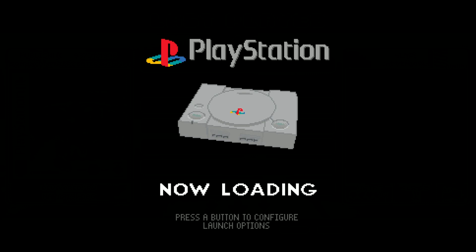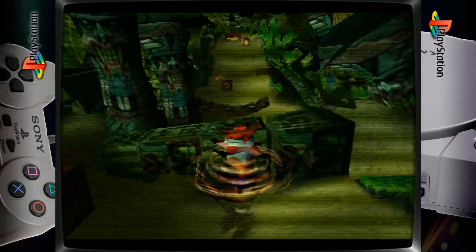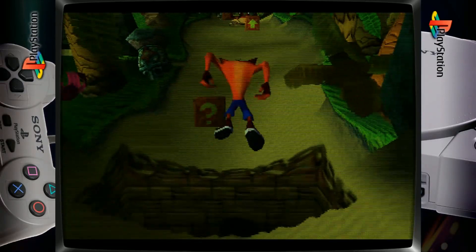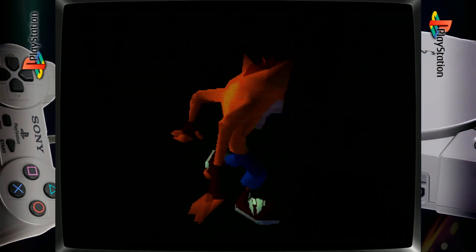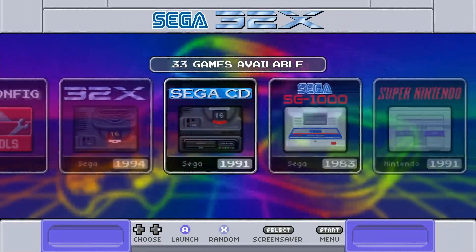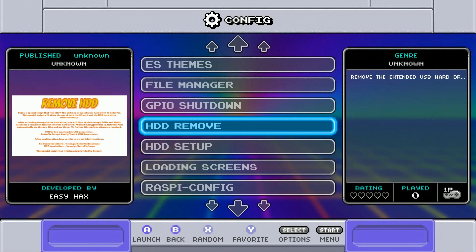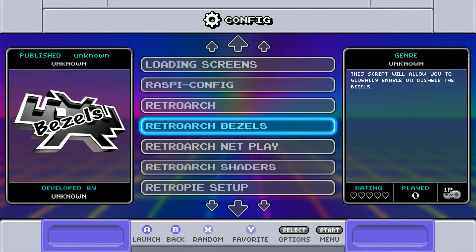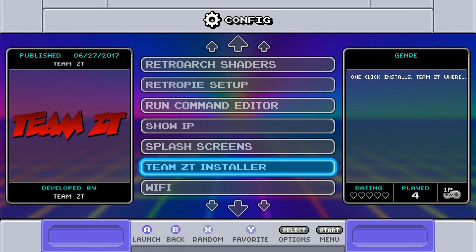We can try a PS game — Crash Bandicoot, with a custom loading screen. So there you go. Let's go ahead and quickly check. You do have background music scripts, you do have the add-a-hard-drive script, the GPAO shutdown script. You can get into your bezels really easily, and it does have the Team ZT installer on there as well.